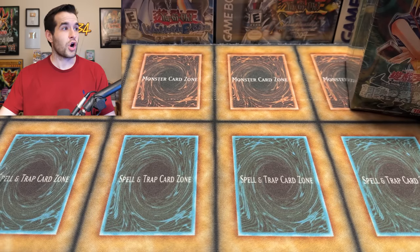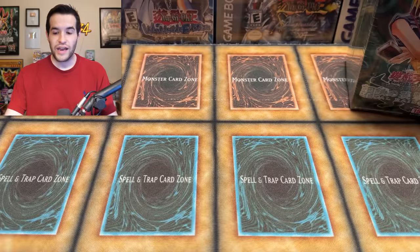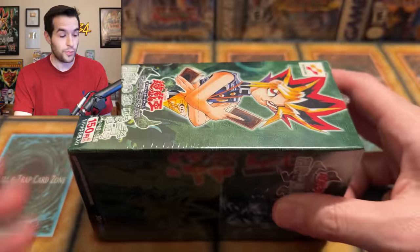It looks like basically the OCG takes two sets and sticks them together, and that makes one English set — you go from four Ultras to 10 Ultras. The four Ultras are Thousand Dragon, which was a Secret Rare for us; Garnicia Elephantus; Barrel Dragon; and Mirror Force. Then the Supers are Grande Moth, Twin Headed Thunder Dragon, Solemn Judgment, Magic Jammer, Seven Tools, Horn of Heaven, and Shield and Sword — weirdly now a Super Rare. So we've got an interesting lineup to potentially pull from.